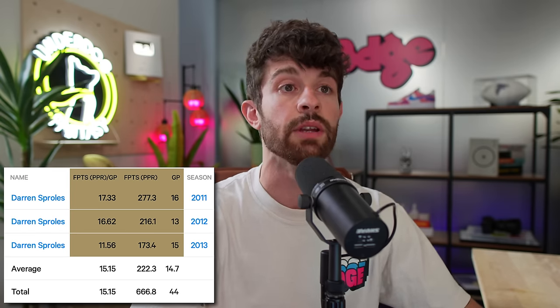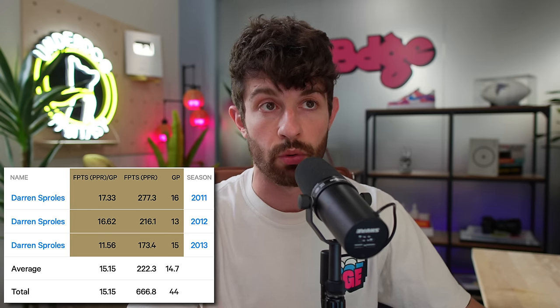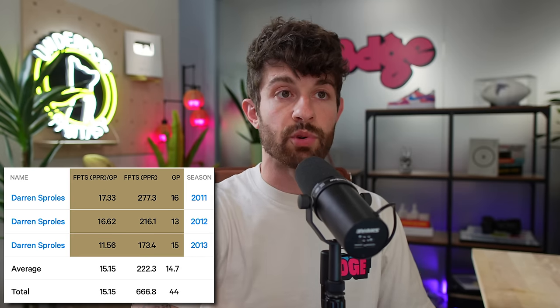For Denver, I want to leave most of my drafts with either Javante or Jaleel McLaughlin — both are going to be PPR contributors. Benjamin Albright says McLaughlin will have the Darren Sproles role. If you remember Sproles under Sean Payton in New Orleans, his PPR finishes were magnificent: RB5 in 2011, RB13 in 2012, and RB24 in 2013 — three finishes in a row in the top 24. Jaleel McLaughlin should be on your radar for every PPR draft this offseason. Stash him.